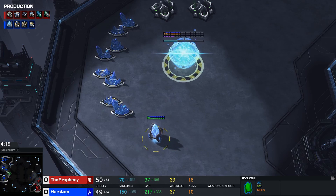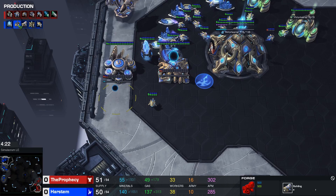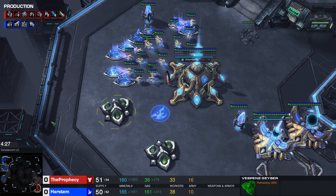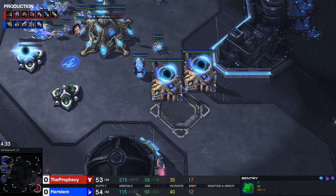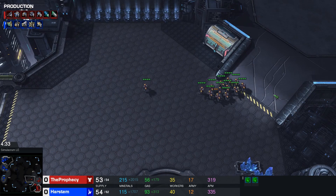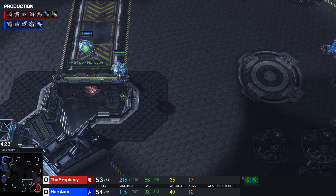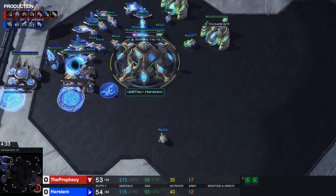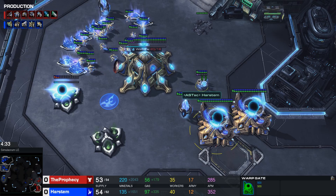We have the third base, an extra Pylon, and the two gates are finishing up. Before warping anything in, we get our Forge and our Twilight Council, and I get a third gas. I warp in a Sentry since I have quite a bit of gas. Against a Factory opener, you probably can't afford that Sentry right away because you need to be getting that Phoenix faster. Against 3-rax, I'm expecting a push, so rather than adding gateways, I want to be producing units out of my existing gateways — you need units earlier than you do against a Factory build.